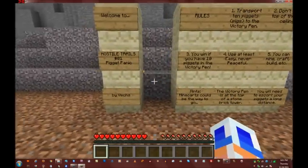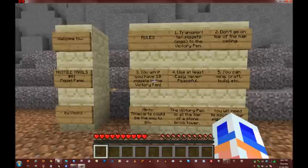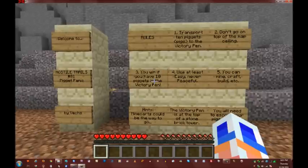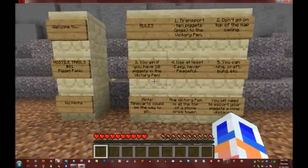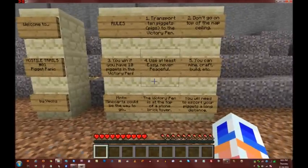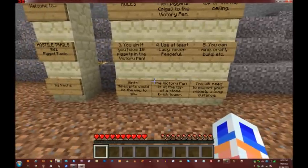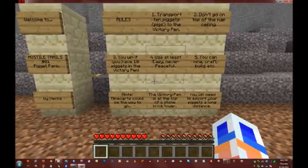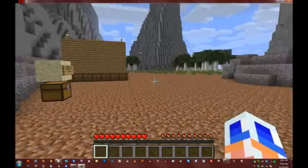Welcome to Hostile Trails number one: Piggy Panic by Vex. Rules: transport ten piggies to the victory pen. Don't go on top of the map ceiling. You win if you have ten piglets in the victory pen. Difficulty: easy, never peaceful. You can Minecraft build. Hints: mine carts could be the way to go. The victory pen is at the top of a stone brick tower — you'll need to escort your piglets a long distance.